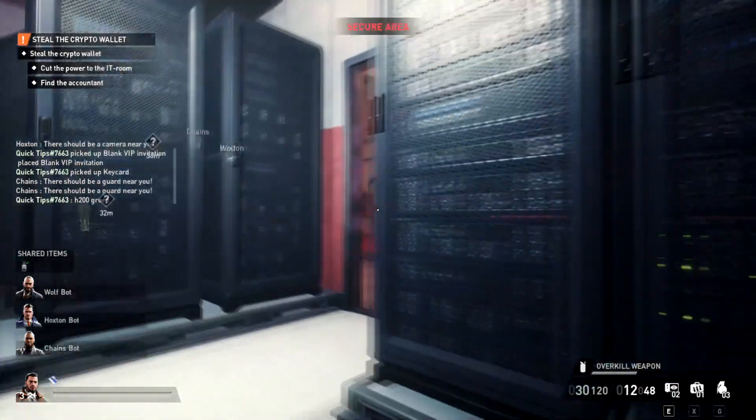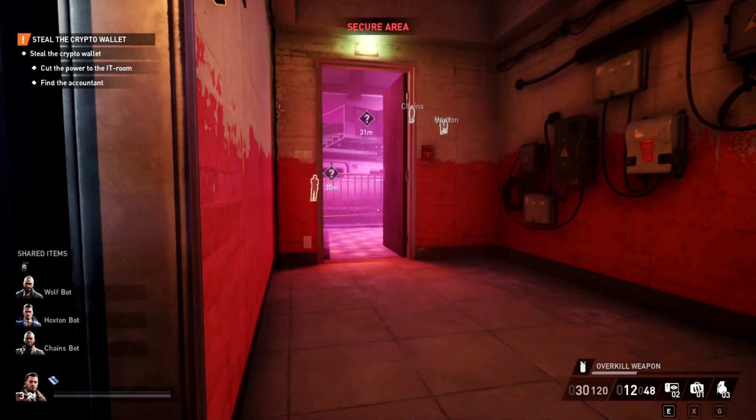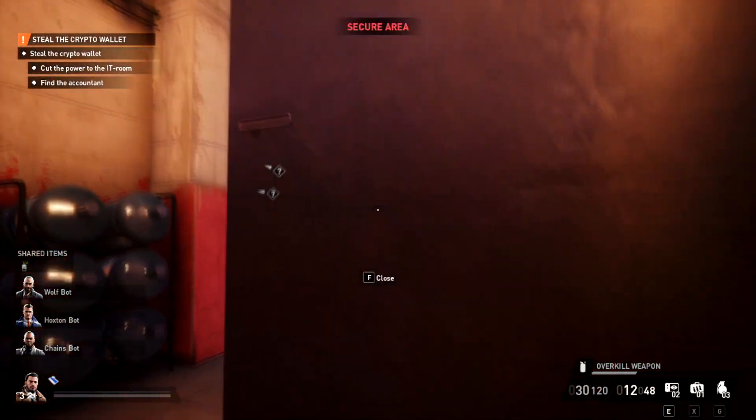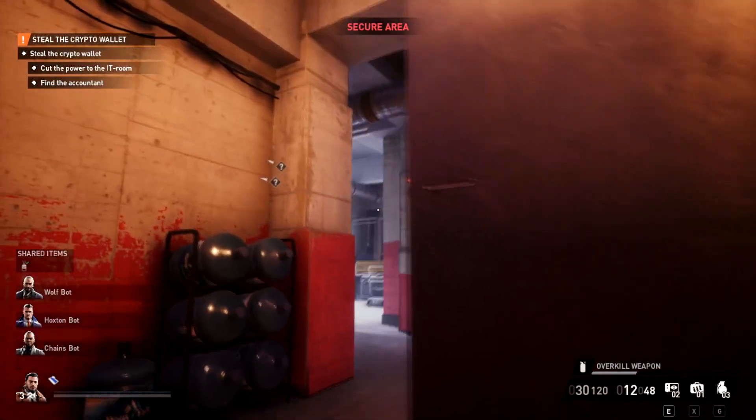Now we're just going to leave the room. Stay crouched or you'll alert the guard. There's a camera right there too. I considered just running for it, but I don't want to do that — last thing I want is to have to come back here again just to save you guys 10 seconds.